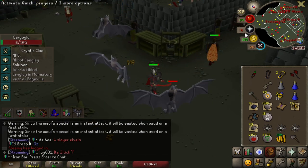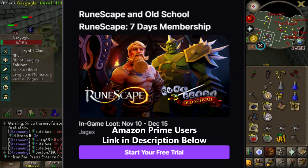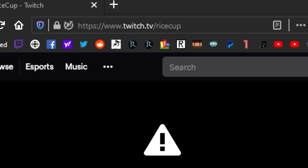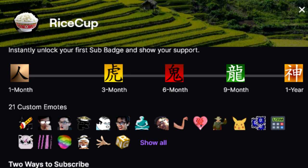From November 10 to December 15, Jagex is giving seven days of free membership for those of you guys that have Amazon Prime. I'll put a link in the description so you can activate that. Also, if you wish to support my work further and you have Amazon Prime, you can Twitch Prime subscribe via my Twitch link in the description once a month, and I actually get money for free and you don't have to pay anything.